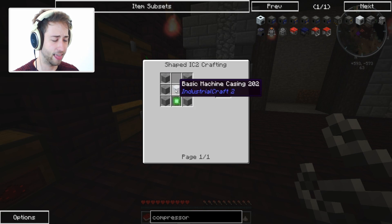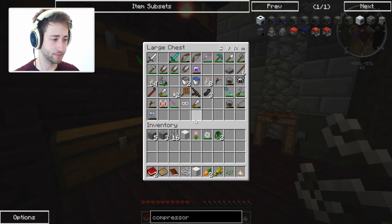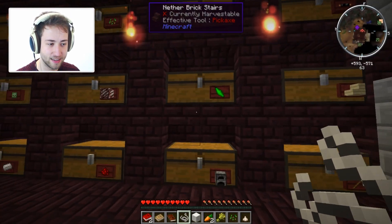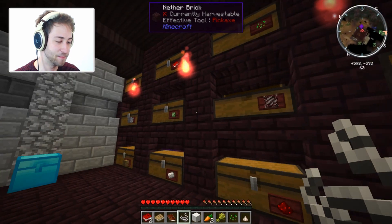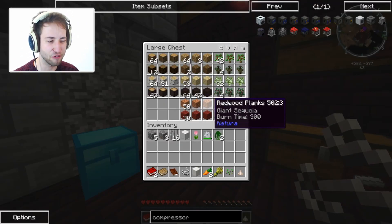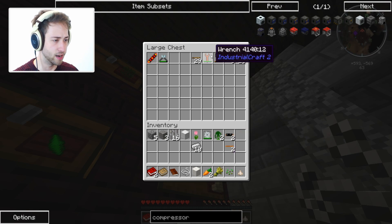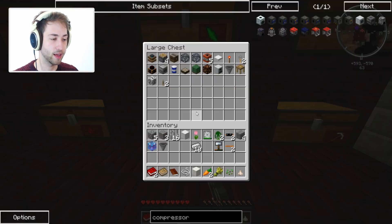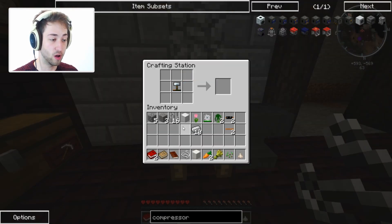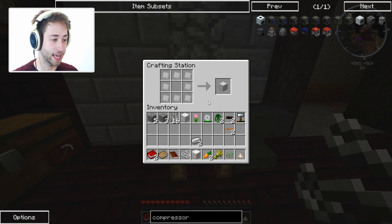The compressor requires a basic machine casing with iron plates — you smash a hammer with an iron plate. Let's get the hammer out. It's not in here. Is it in machinery? Where have I put this iron hammer? There's a chest specifically for this stuff — copper cables, and the hammer. I just need to take that out. Let's get smashing. We need eight of these, so bang bang — beautiful, and that makes the casing.